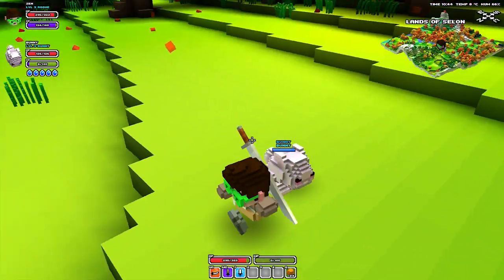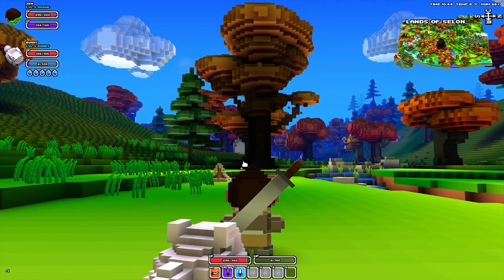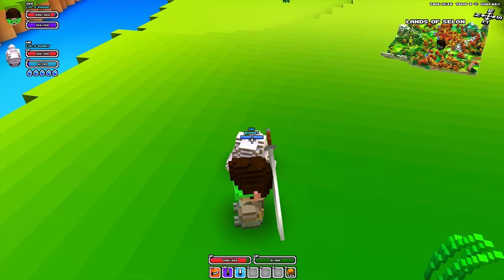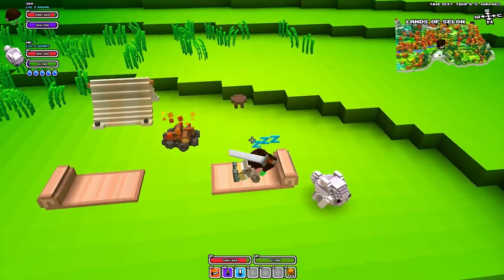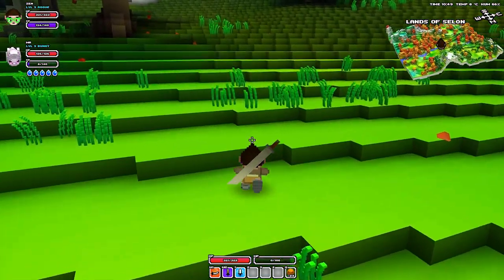Mr. Bunny here might get some shades later on, who knows. But let's change his name right now. So it's Name > Pet, and if I put Mr. Bunny — there we go, it's called Mr. Bunny now. Awesome. Thank you guys for letting me know in the comments down below. Let's just make sure I'm at full health, and we are going to level up — look how close we are.